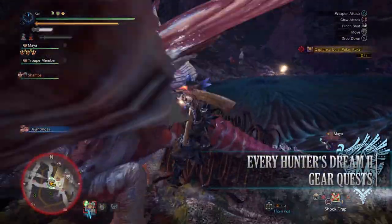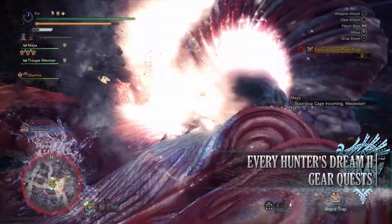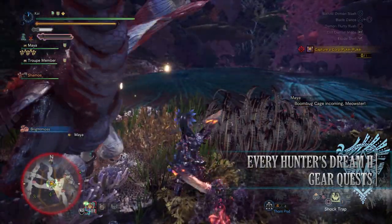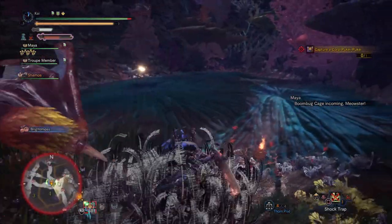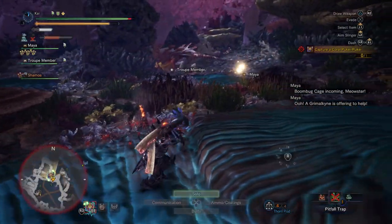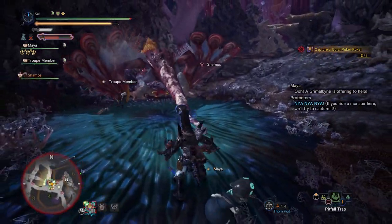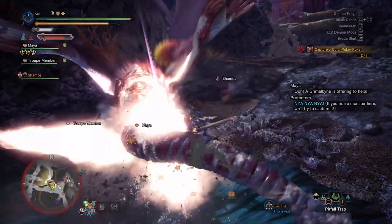Next is Every Hunter's Dream 2, a 2-star Master Rank quest requiring Master Rank 6 or higher. This has players capturing — not killing — a Coral Pukei-Pukei in the Coral Highlands. For completing this quest you'll get Wiggler Pots that can be used at the workshop to craft the Wiggler Palico Armor Set for your Feline Companion.